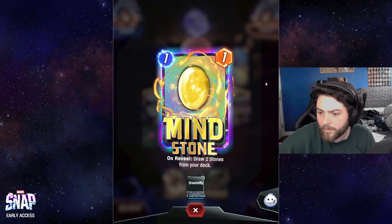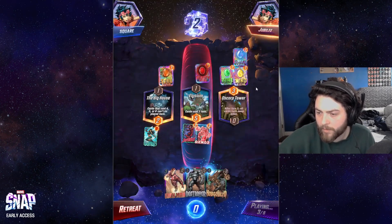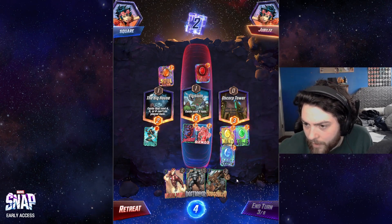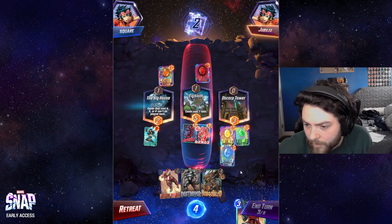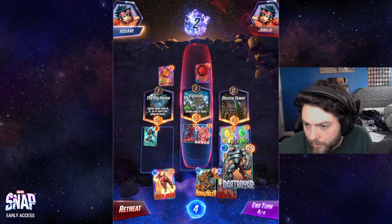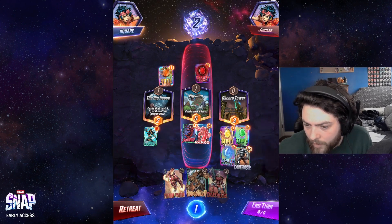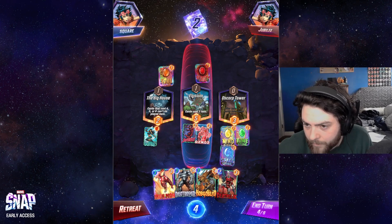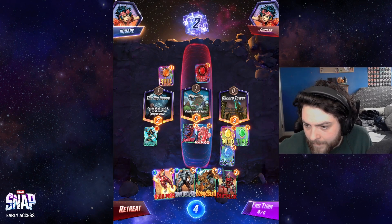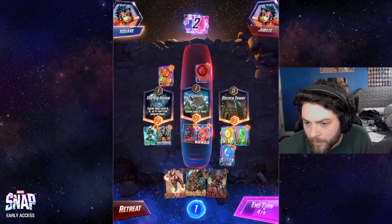So this is: draw two stones from your deck, draw a card, next turn you get plus one energy, next turn you can move one card to this location and draw one card. I get these stones, but I can just get rid of them also — I can just go Destroyer here, and then potentially Iron Man there in the future. Destroyer left is actually a little bit better — this is pretty hard for them to play for.